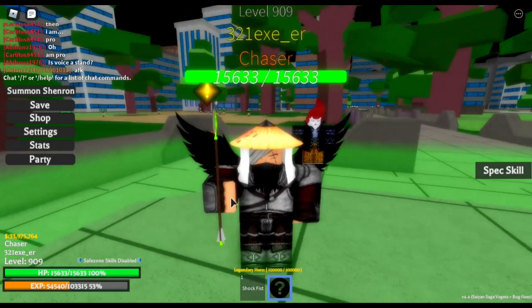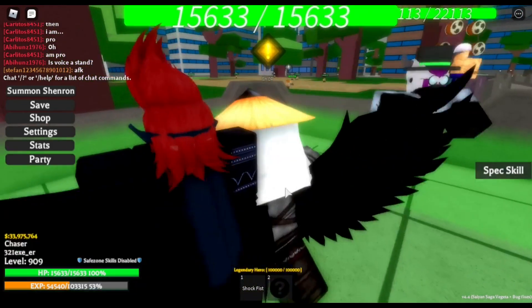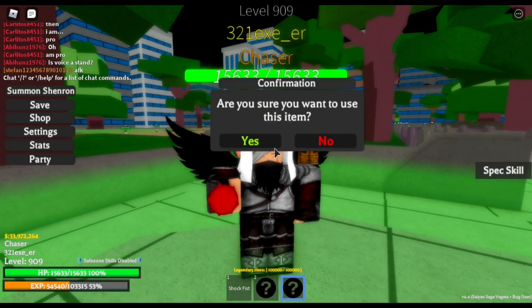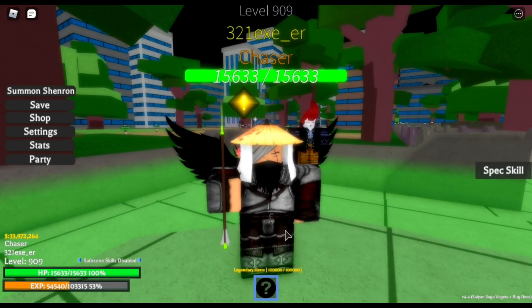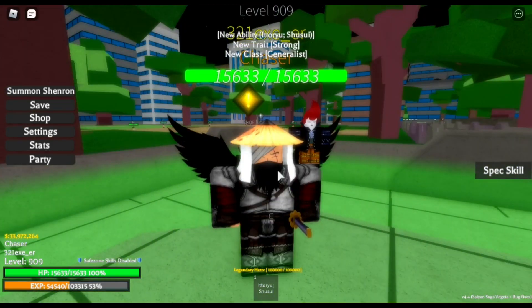So you'll notice it's a Lucky Arrow. We're going to go ahead and use this Lucky Arrow and see what we can get out of it. But before we do that, we need to use a Rocaca to make sure that my ability is removed. As you can see, I have removed my ability, and now I can just use this Lucky Arrow. We're going to click yes.